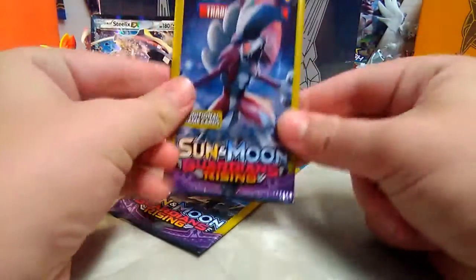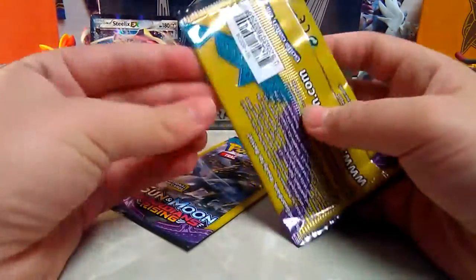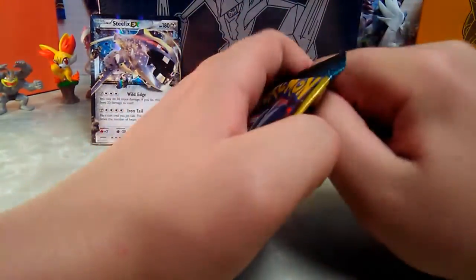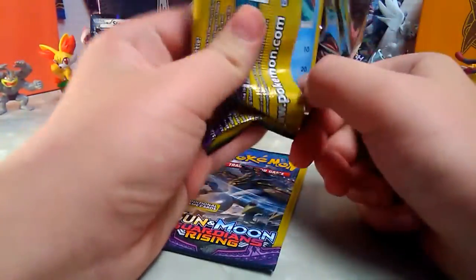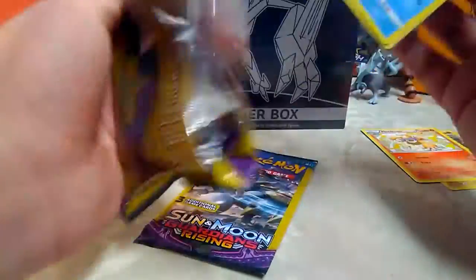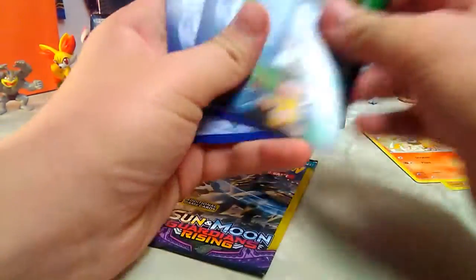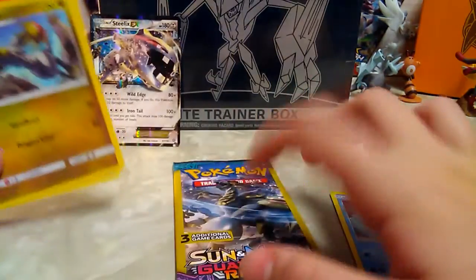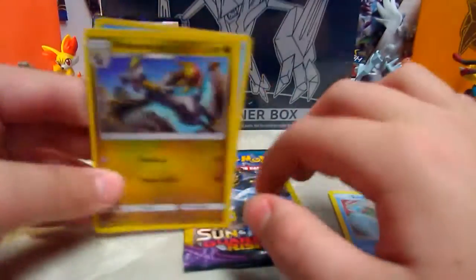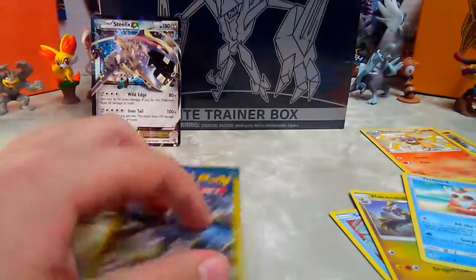Now we are on to the Sun and Moon Guardians Rising dinosaur pack. From this pack we got Snorunt, Holomolo, the stage one of Dewpider, and Delibird. I like that one.